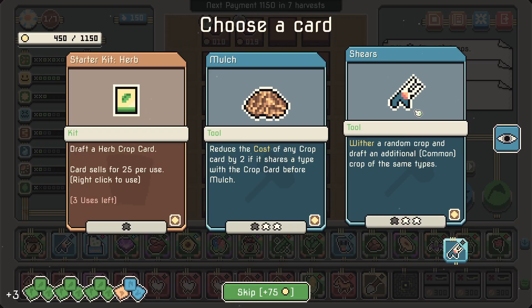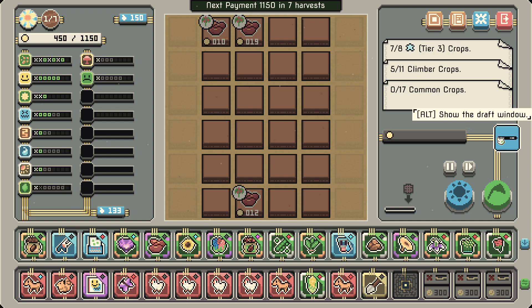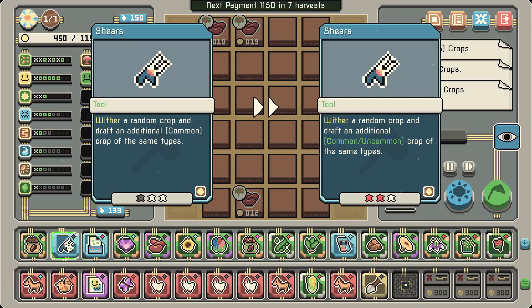I think we go for shears for extra crop cards. Now we're going to want to get 4 shears so we can upgrade the kidney beans to its full potential. So much for my cocoa plantation — it would just have a whole bunch of cocoa and shears. But this is just stronger — this plus chickens. Chickens just seem stronger. Because now with the shears — 'a random wither random crop and drafts an additional common/uncommon crop of the same type.' We can still get the common. Mango — alright!